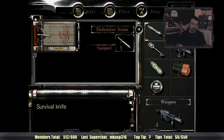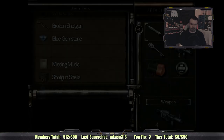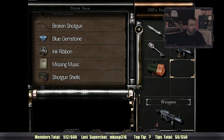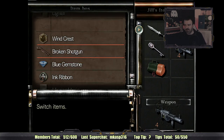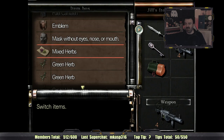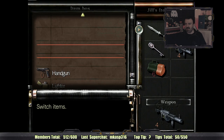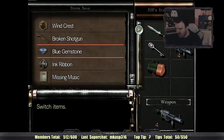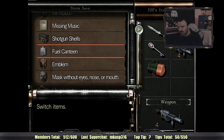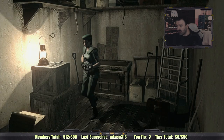I am at red health, so I should probably heal myself. I think we're going to use this first aid spray — it makes sense. I should also put away the ink ribbons. Take a look at all the crap I have: a Windcrest, a broken shotgun, a blue gemstone, the missing music, an emblem, a mask without eyes, nose, or mouth. I have all these items but I don't know what any of these puzzles are or where they are. I don't have any fuel for the canteen so I might as well not take it. I'm thinking what I should take is the two keys, the grenade launcher, and the ammo I have for it, and just roll with it.